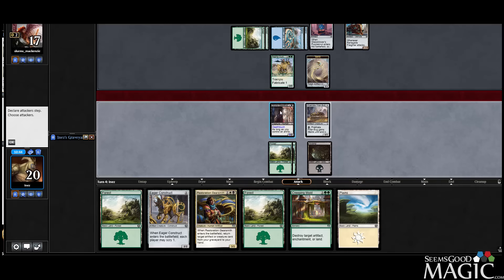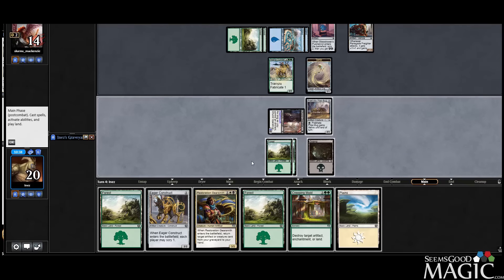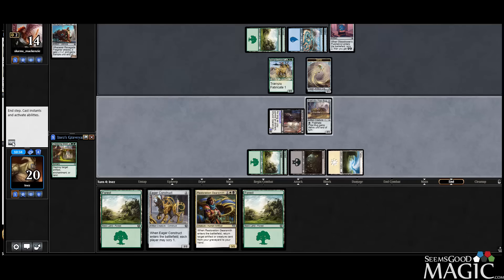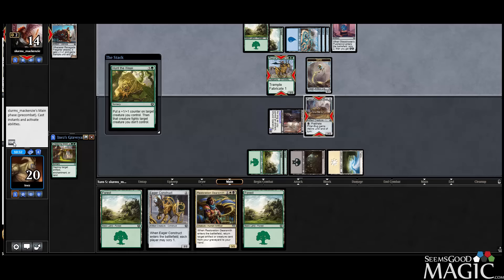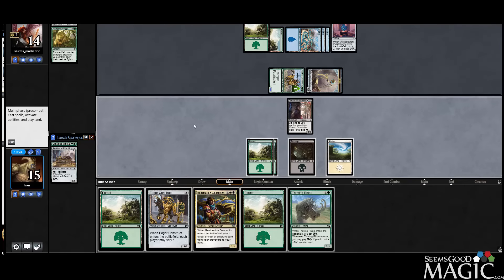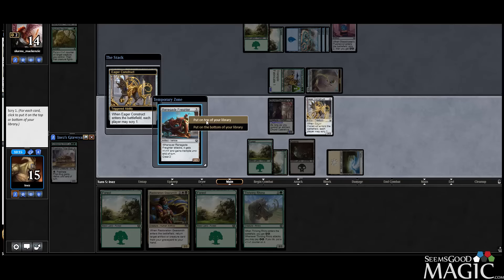So if our opponent doesn't block, which I suspect they will not, we'll just blow up the Freighter. I'm okay with this. So we'll play our white mana and we'll blow up the Freighter. That's pretty good. I guess we can get it back with Gearsmith in a pinch — not bad either. I guess we can play Construct first, pump our Operative, keep the Freighter on top, see what our opponent does. They put a card on top as well — scary.